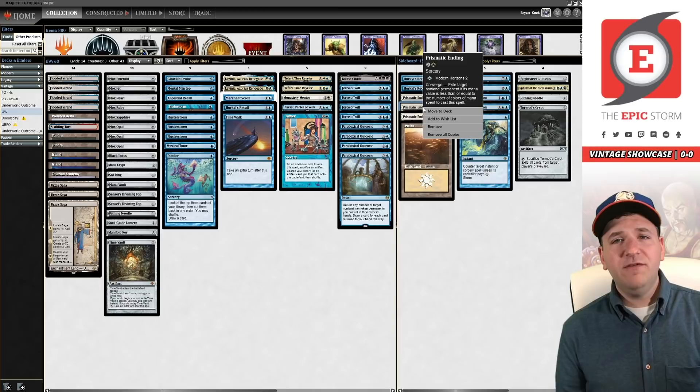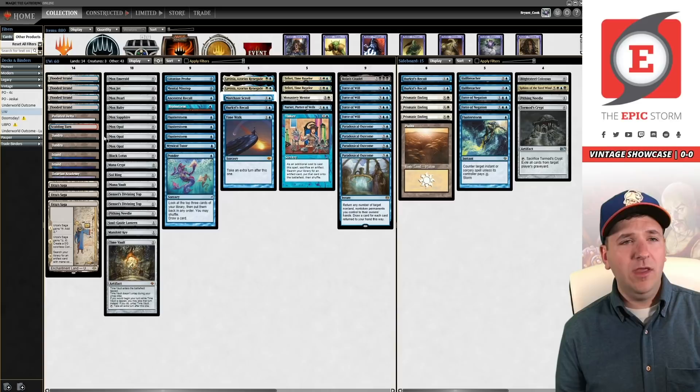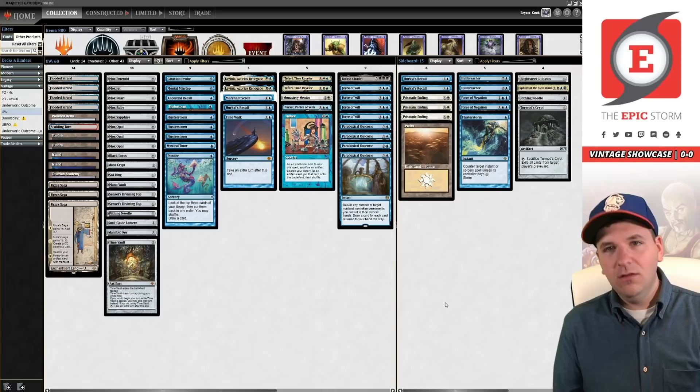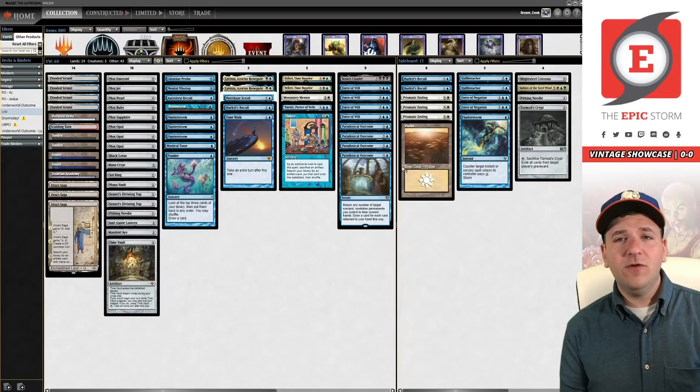Repeal is nice because you get to bounce your own Moxes and draw a card; outside of that it sucks. It bounces Chalice on zero and that's pretty much it. Teferi is actually good — a card you want to resolve in a bunch of matchups. It's also insane against Doomsday. And then obviously Monastery Mentor is the win condition in white that you should be running, especially when you have double Time Walk. I did like the mono-blue list with Urza, but I think white is where it's at this weekend, and part of that is Prismatic Ending in the board.